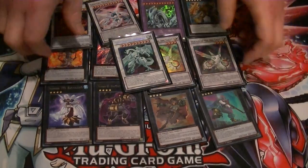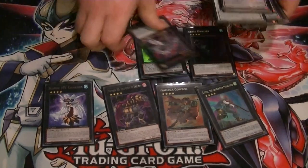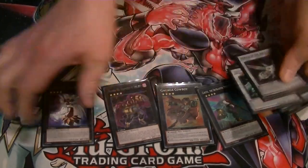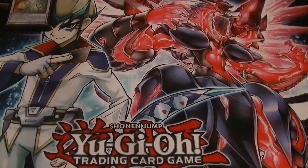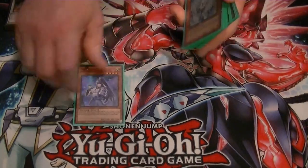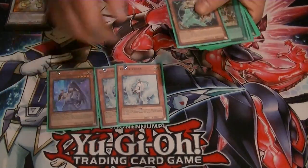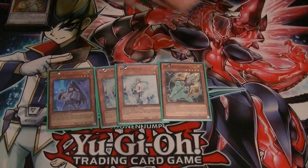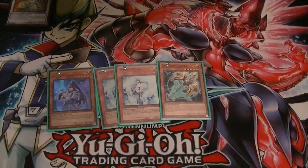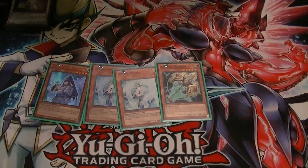Now for the side deck. This is mostly based on player preference and the current meta. I've got my third Danko Seika in there, two Effect Veilers — mainly for the mirror match. 1 Artifact Lancia — I did have this at 2, but I found I really didn't want to draw into more than 1, so 1's really good. You can discard it and, especially in the mirror match, they cannot Trish you. So that's really good.